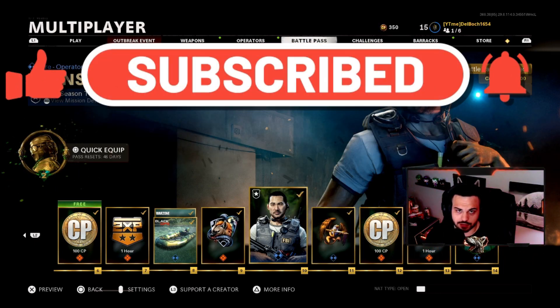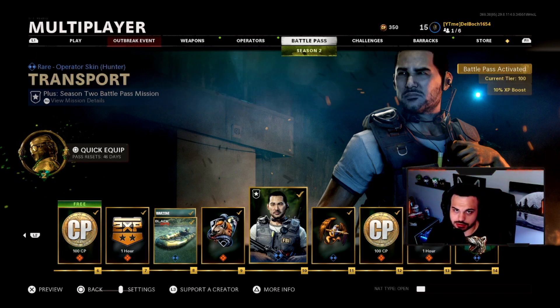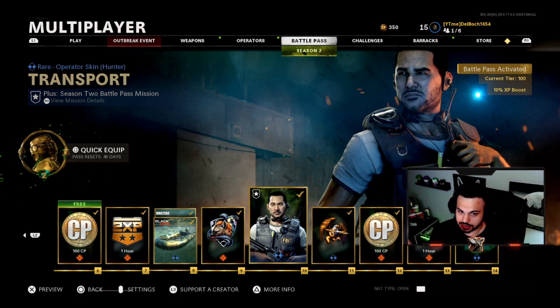Let's dive right into it and unlock these objectives for Hunter. In order to get this operator mission, you do have to have the battle pass and be up to at least tier 10 within that battle pass. They're not amazing brand new looks and skins for him, but it's cool that they're doing it for the base operator.